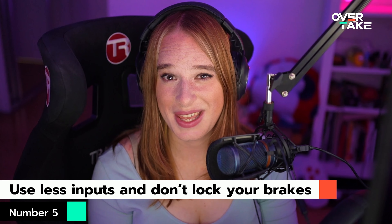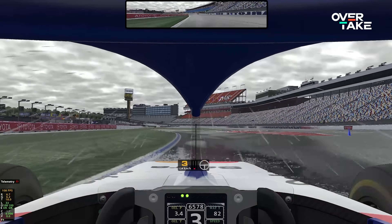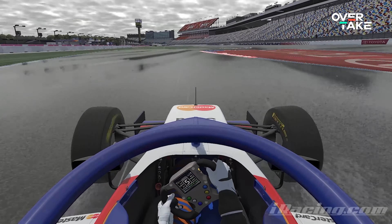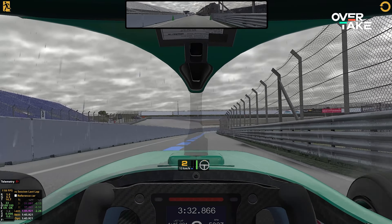Tip number five is to use less inputs and don't lock your brakes up. In the wet, since you have less overall grip, you have to use a lot less brake — maybe 50% brake pressure maximum into a corner. You want to brake very early and very gently, preferably off the racing line using the wet line if possible. In the wet, if you lock a wheel there's less friction so it's much less likely to unlock again before you get to the corner. Once it's locked, it could stay locked and you could crash. Just don't lock the wheel up in the first place. The same goes for the throttle — ramp on carefully and be careful of wheel spin. Also, when starting the race, test starting in first or second gear, as sometimes second gear gives less wheel spin.